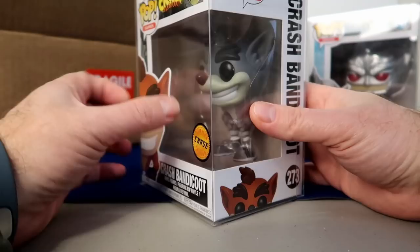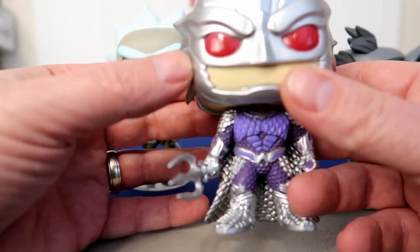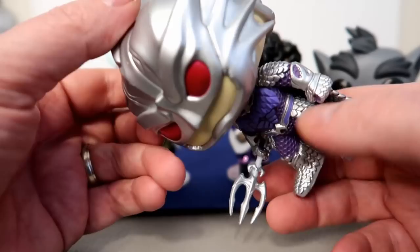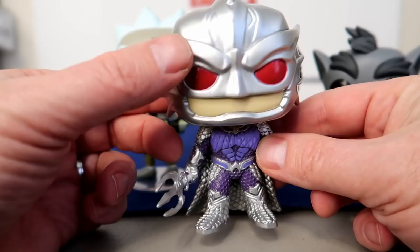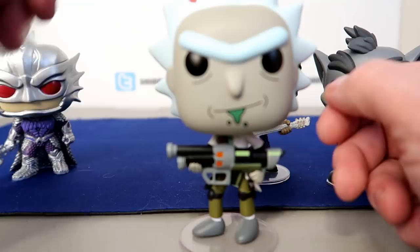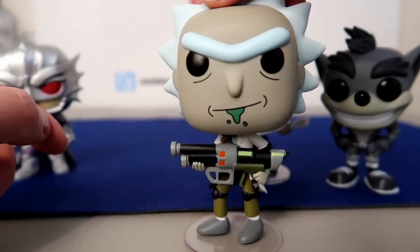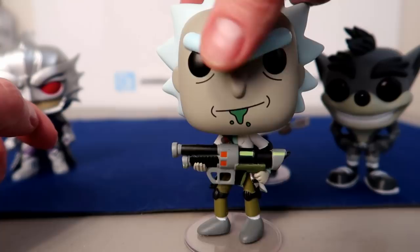Let me take these guys out of the box for a closer look. Starting with Orm from Aquaman — he has a lot of texture on his suit, his cape, and even his helmet, which is pretty pointy. He's actually really cool looking in hand. I don't plan on collecting Aquaman so I'll probably trade or sell him. Next up is Weaponized Rick — he looks pretty cool with stuff coming out of his mouth. There is a chase version of this I'd like to grab someday. This is my third Rick; I have two Mortys, and I'm just collecting those two from that set.